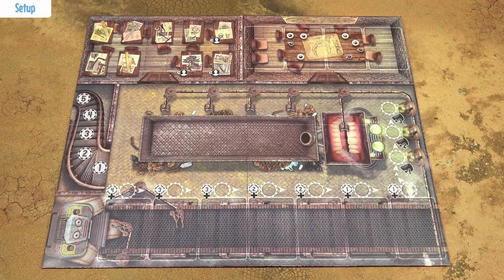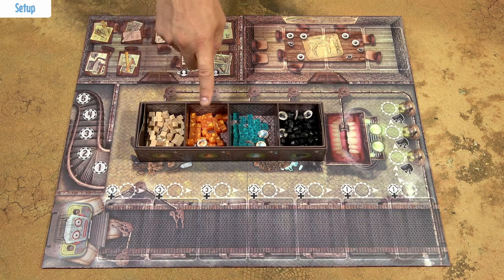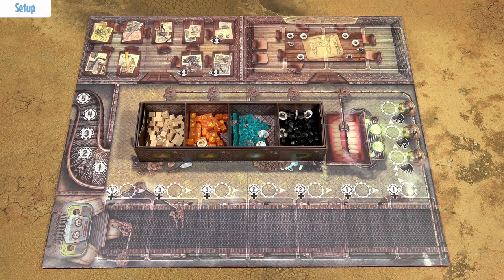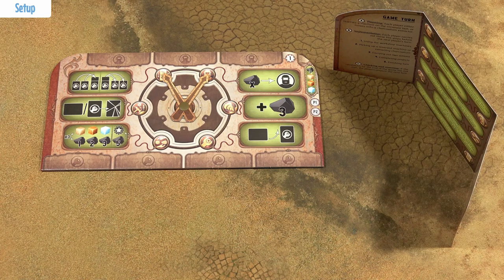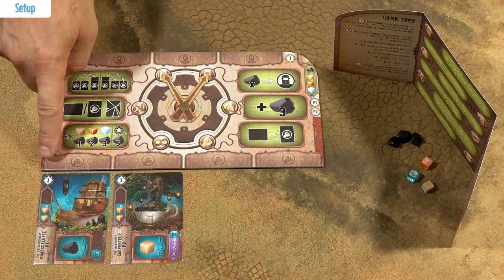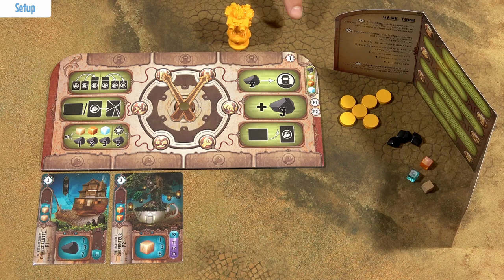First, prepare the game board with the storage box for the resource tokens. This is wood, copper, crystals, and charcoalium, which acts as a currency in this game. Give each player a player board, place these resource tokens behind the player screen, and place these machines below the player board into these empty slots. Each player also receives all 6 tokens of his color and places this mini on this number on the initiative track.